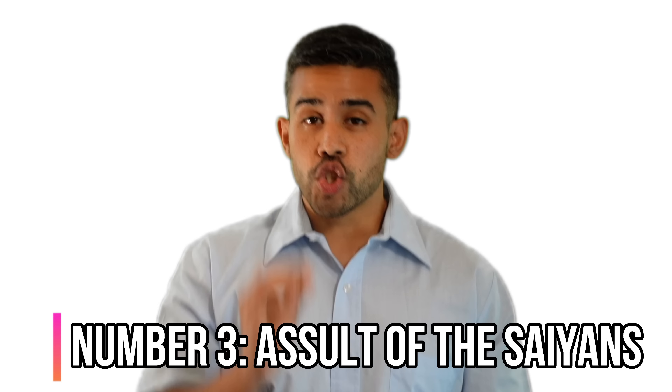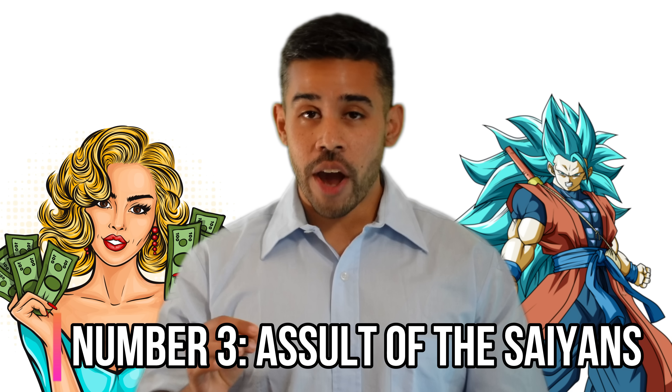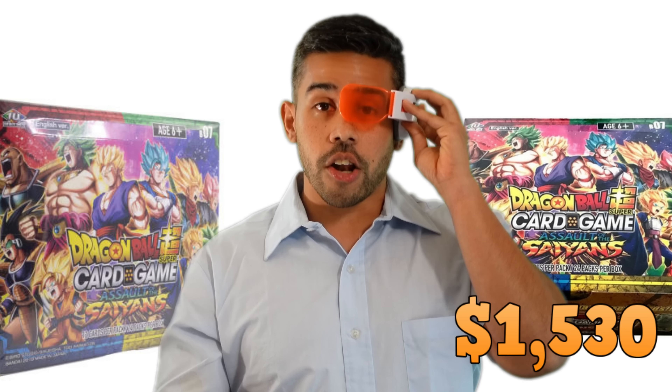Assault of the Saiyans — this booster box at the moment is $1,530. It's definitely over the 1k mark. This is going to be a box that goes beyond outer space because of the fact that it has signed cards — signed by the actual voice actors — like the Vegito card which has Goku and Vegeta in it. That is what is making this box go all the way to outer space. So you definitely want to keep an eye out for Assault of the Saiyans.